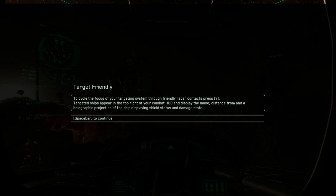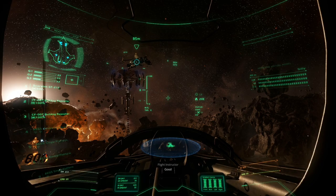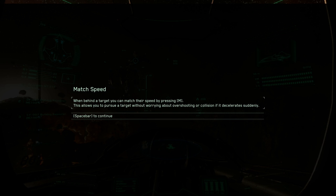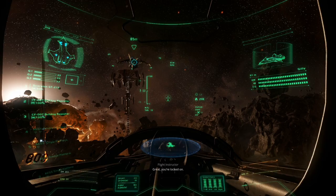To cycle the focus of your targeting system through friendly radar contacts, press Y. I dislike that one a lot. There's going to be a massive amount of keybinds in this. Stuff like this I'm probably going to voice attack - this is a game that voice attack was made for. But right now I'm going to stick with the keybinds it gives me, so I'm going to press Y. When pursuing a target, you'll want to keep your speed as close to theirs as possible. To match speed when behind a target, press M - this allows you to pursue a target without worrying about overshooting. I'm going to press M.